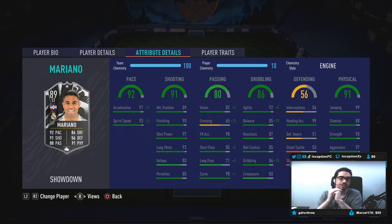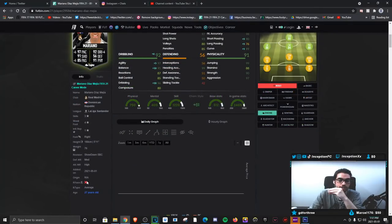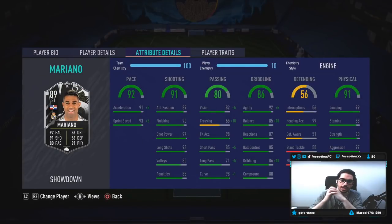We do have to work with the 87 reactions and 85 ball control while working with the average body type. With his heading accuracy, he does have 99 heading accuracy, which is cool, but heading is not really a big thing nowadays — it's more important when you clear the ball from a defensive position to the attacking line. His physical is very nice though, with 97 aggression plus the pace and shooting boost.